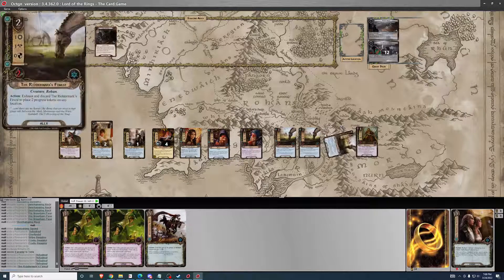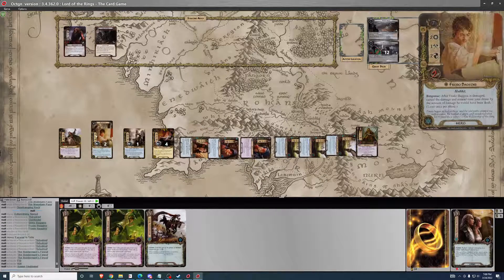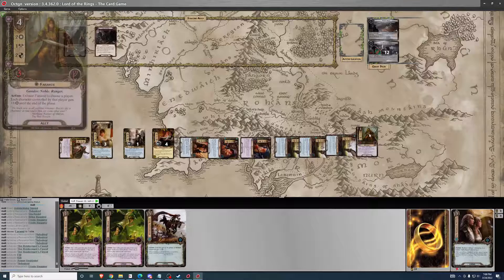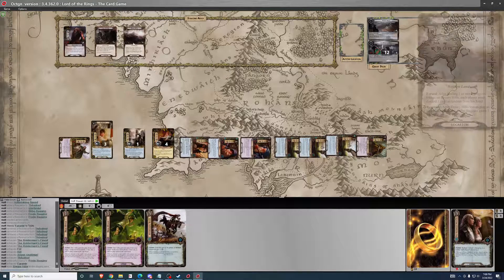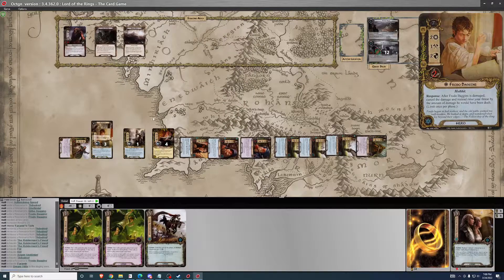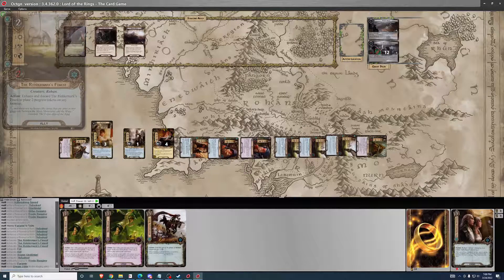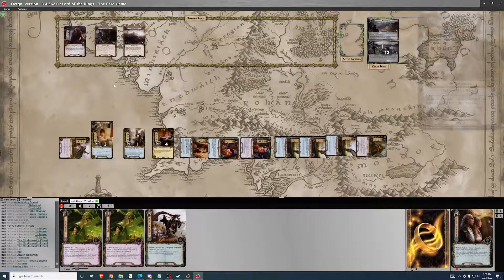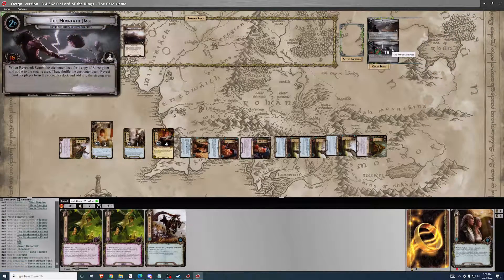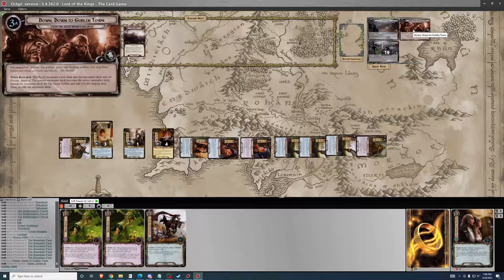Let's quest it up — that should be good enough. Exhaust Faramir. Counting willpower — fifteen total. Seven progress. We're over by three, and we're on to the next phase.